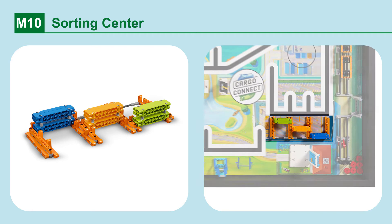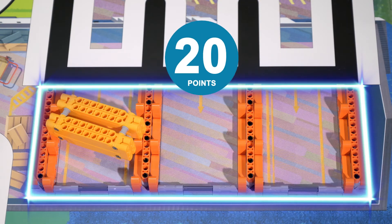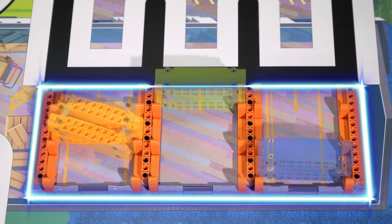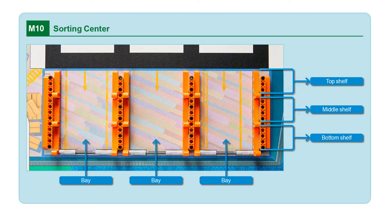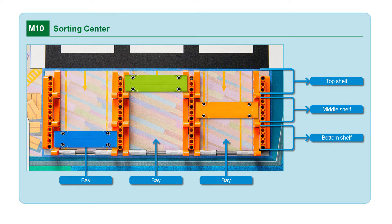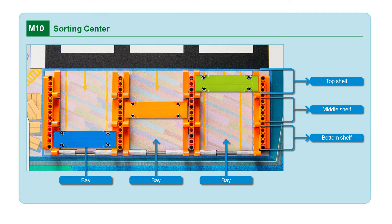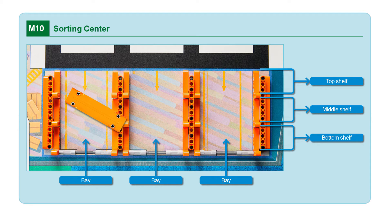Mission 10: Sorting Center. Sort the containers, leaving the light orange container in the sorting center. Points are scored if the light orange container is the only container remaining completely in the blue sorting area box. Note these containers may also be used in other missions. Make sure to reset this model correctly — there must be a container in each bay. The bottom shelf must have the blue container in any one of the three bays. The light orange container goes on the middle shelf in a different bay to the blue container. The lime green container must go on the top shelf in the last remaining bay. You can set the containers up in six different ways — change the setup each match so teams do not know the positions. At the end of the match, the light orange container does not need to be properly positioned in a shelf; as long as it is completely in the blue sorting area box, it will score.